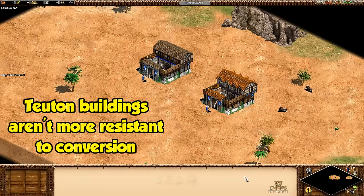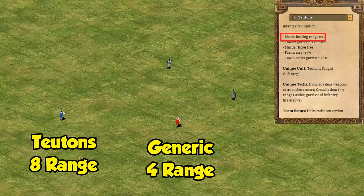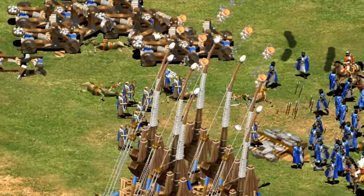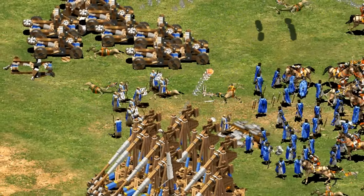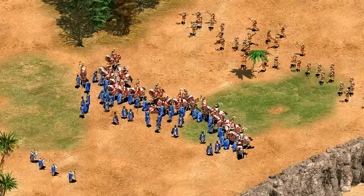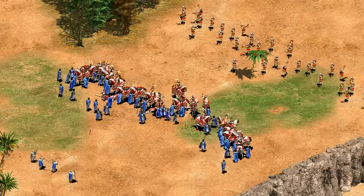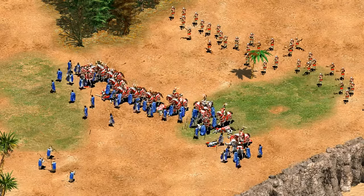Remember this is also true for your allies as well, which might be nice for some of those elephant civilizations. As a side note, buildings are unaffected by the bonus and just take the normal time to convert. Moving on, their first civ bonus is that monks heal from twice as far away — a difference of four tiles of range before and eight tiles after. It keeps their monks a bit safer while healing, and is a great bonus if you already like to use monks for healing, second only to the Byzantines' faster healing monks.